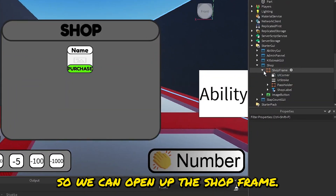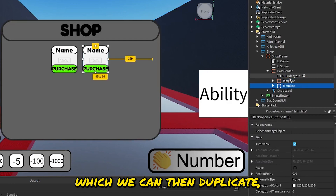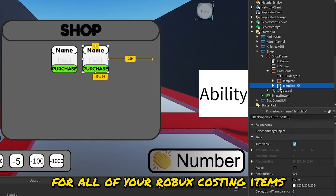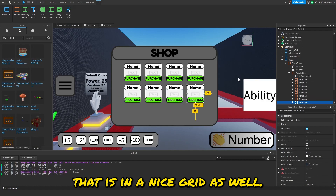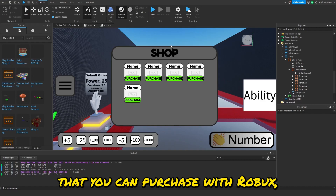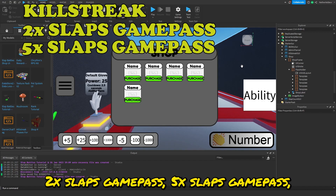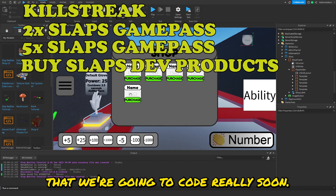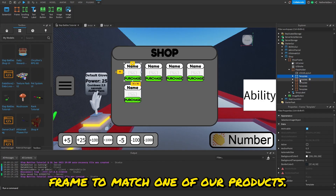Before doing anything else, add your products. Open the Shop Frame, open Pass Holder, and click on the template. Duplicate it for all of your Robux-costing items — they'll appear in a nice grid. I have five items purchasable with Robux: Kill Streak, 2x Slap game pass, 5x Slap game pass, and the two developer products we just created that we're going to code soon.